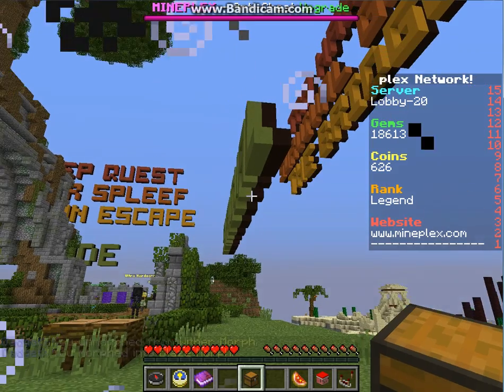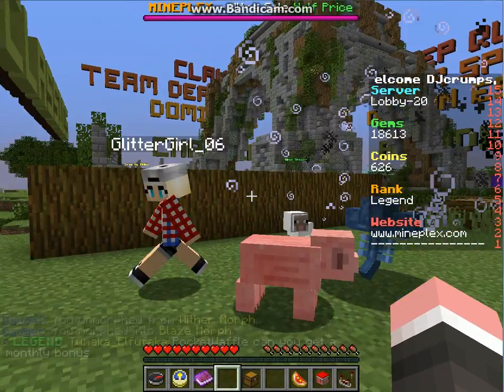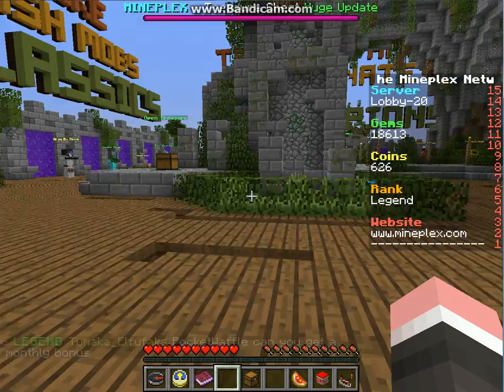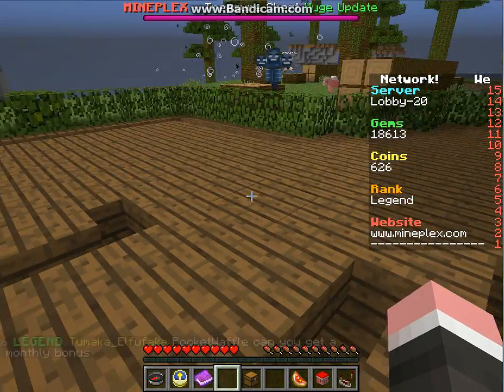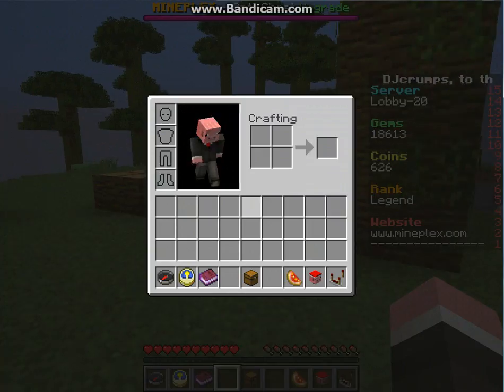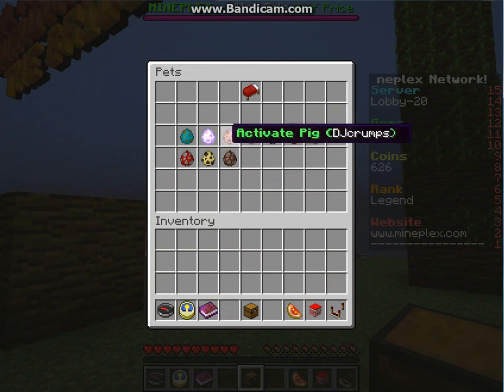The next morph is the Blaze morph. You unlock this morph with Hero rank, which I already am. You hold shift and off you go — whoa! The mouse bugged out there.